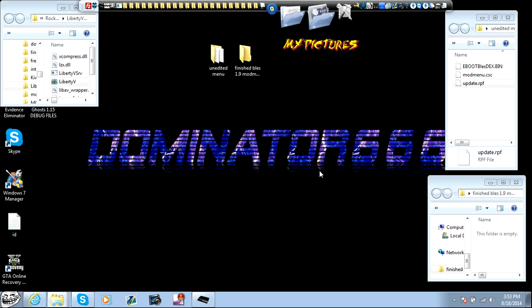I'm going to put links to some of these downloads in the description. You're going to need the e-boot file of your choice — BLUS, BLES, KEX, DEX, whatever. You're going to need the mod menu CSC, which I'm using Kranks, and I'll leave the link in the description. The UPDAT RPF I'm using is the 2.0 of the VCA hacks — you can use any UPDAT RPF. For today's sake I'm just going to use that one.